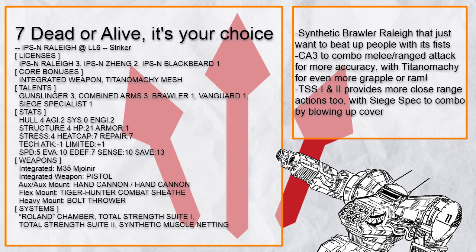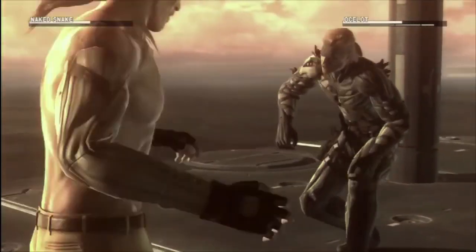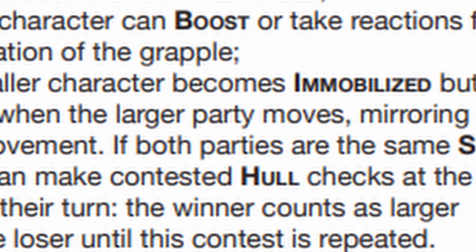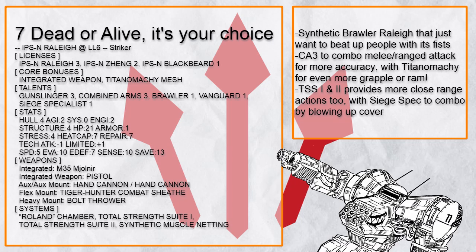'Dead or Alive, It's Your Choice' is a Raleigh build that goes a little more physical with Brawler and Combat Sheath, making this frame practically immune to jammed at any range. Remember, grapple might require a contested check — not a save — so it's perfectly safe to choke someone without interrupting your reload. With Titanomachie, I recommend grappling or ramming as many people as possible.